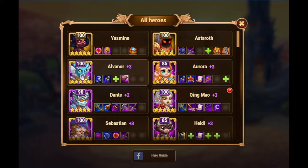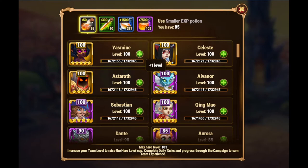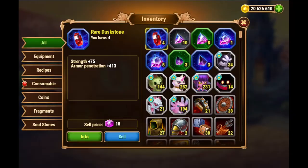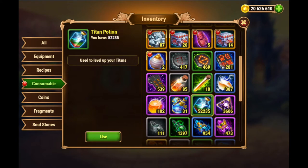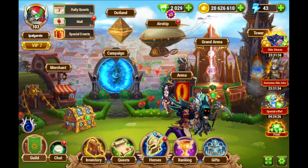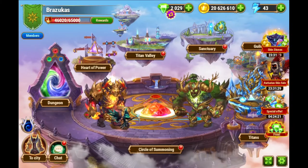Titan potions are like the experience potions that you have for heroes. So suppose I would like to evolve my Jasmine here — I go to the plus button and I can add another level using my hero XP potions, those ones here. For titan upgrades, it's similar — it uses the titan potions. These are very much the same basically.